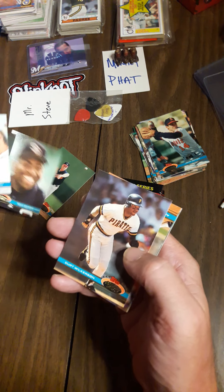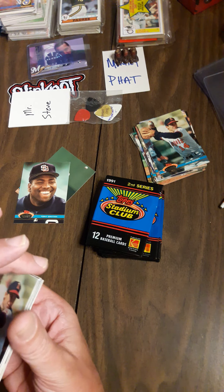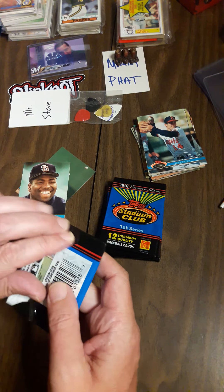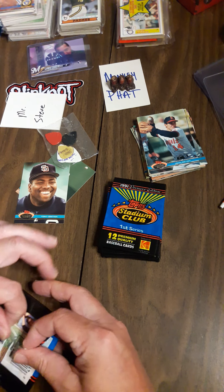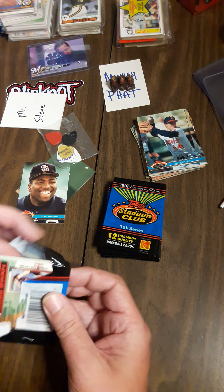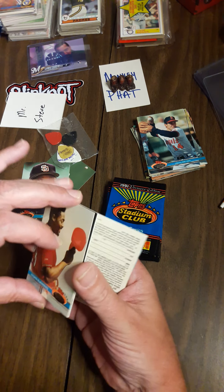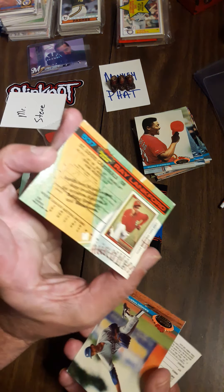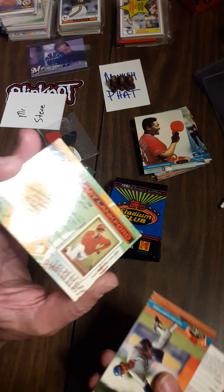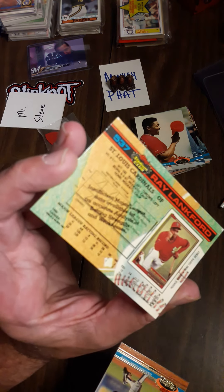We have Tony Gwynn — Hall of Famer. This is not a bad pack at all. Sorry about the background noise — I'm watching the new adventures of Monkey or something like that on Netflix. Pedro Guerrero — everyone liked him back in the day. There's a little bit of stickage on the back of these cards. Ryan Langford rookie shows his rookie card — that tells you what it is, the Topps Debut from 1990, and stats if they have them.